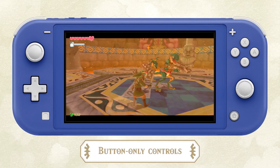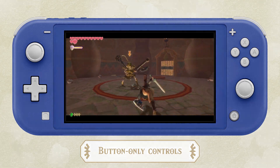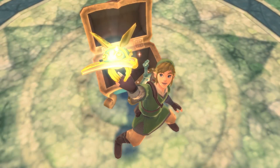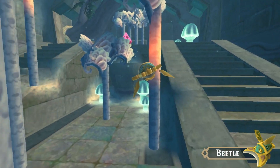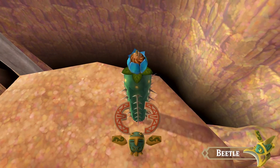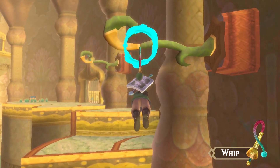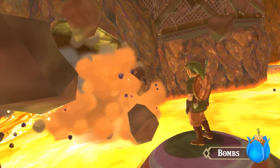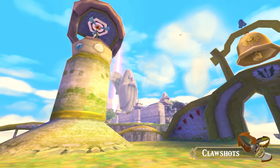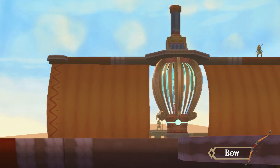Button-only controls can also be used, especially in handheld mode or on Nintendo Switch Lite. On your journey, you'll collect a variety of special items. Use the beetle to survey distant locations from the air or pick up and carry objects. Pull enemies close with the whip, or swing from it after latching on to certain targets, and many more. You'll need to master these items as you bravely venture forth into the unknown.